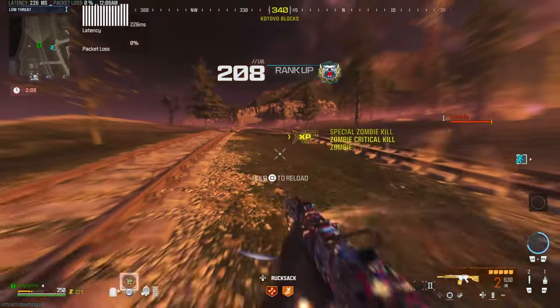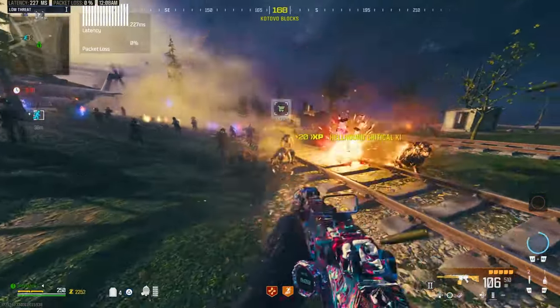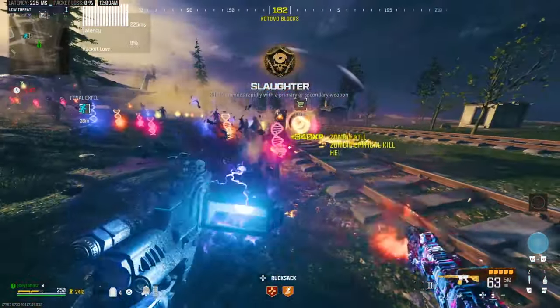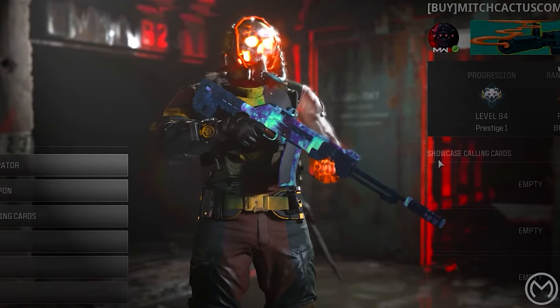A brand new duplication glitch for Modern Warfare 3 Zombies which requires no tombstone perk, no loopholes to jump through. It's way too simple to even be true but trust me, it is. And the best part is you can duplicate your tombstones as well, which is absolutely insane. So I'm going to be showing you how to do this in this video so drop a like, subscribe, your boy is back.